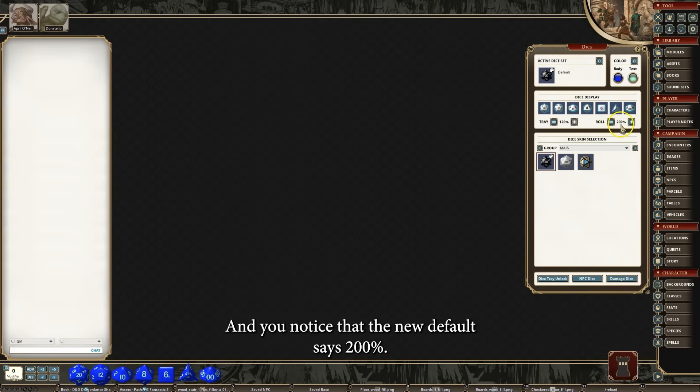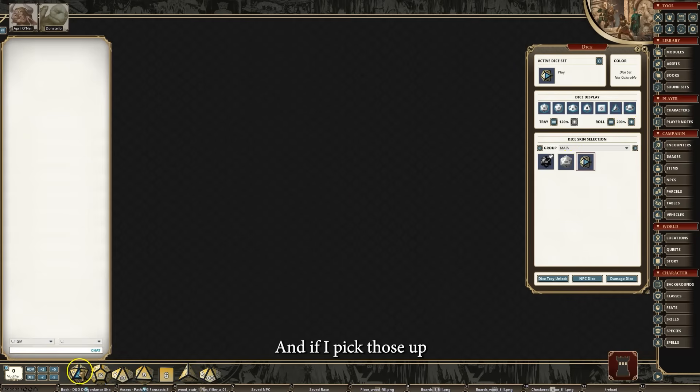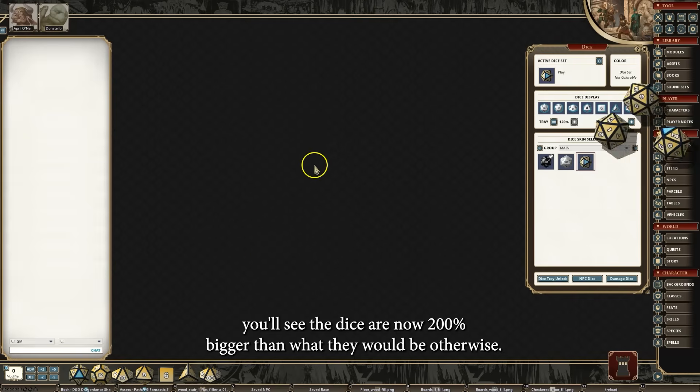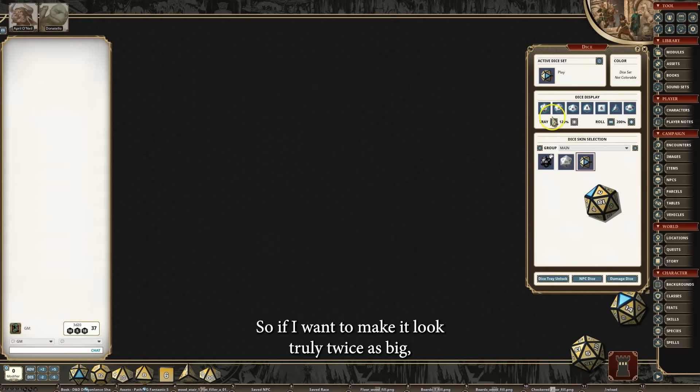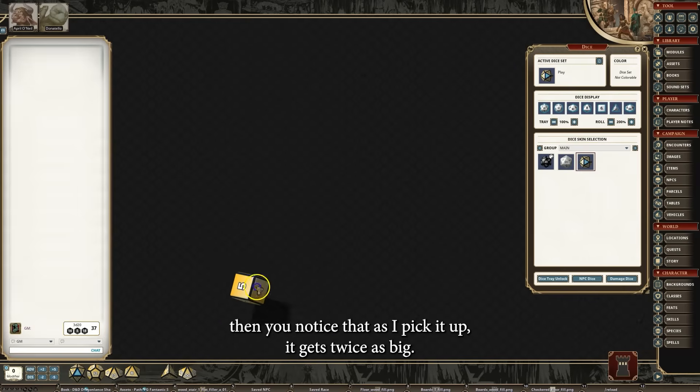You also have the ability to adjust your size in the tray all the way down to 80%, all the way up to 120% — I believe the default is 120. There's also a new section called Roll, and the new default says 200%. I'm going to demonstrate that. I'll switch to some other more unique dice, and if I pick those up, you'll see the dice are now 200% bigger than they would be otherwise. So if I want to make them look truly twice as big, you notice that as I pick it up, it gets twice as big.